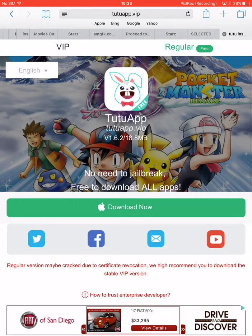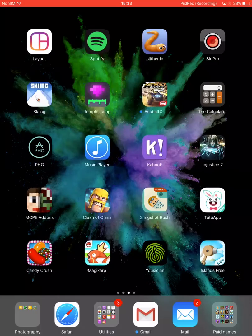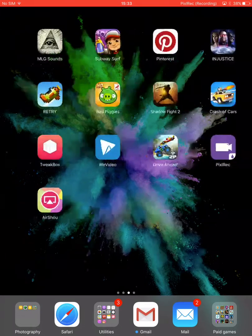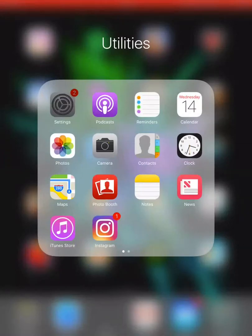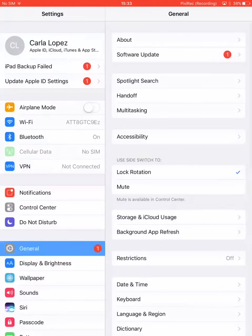All you want to do is press install. I already have it, so automatically it's going to start going right here, but once you tap it, it's not going to let you open it.